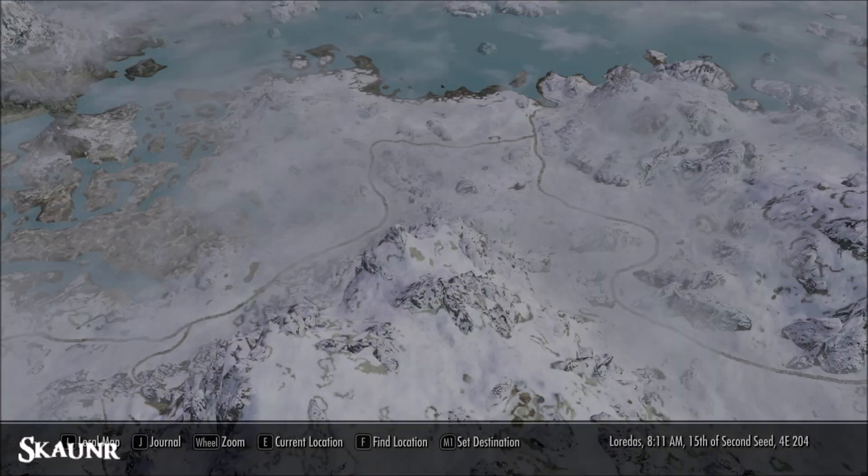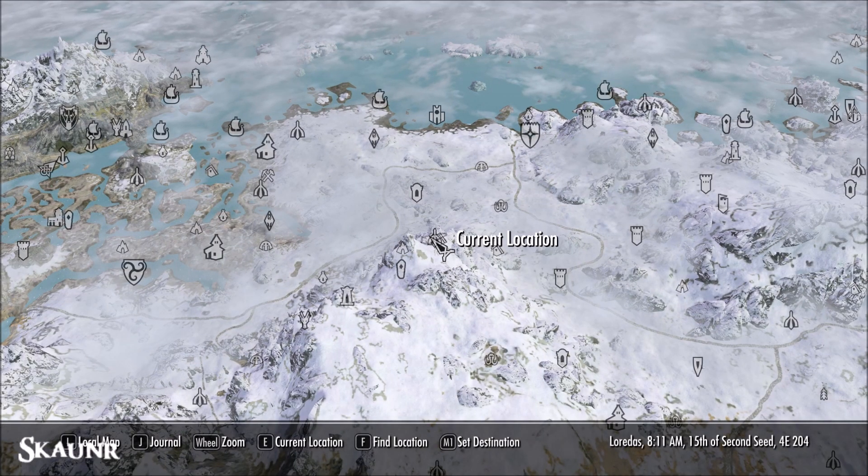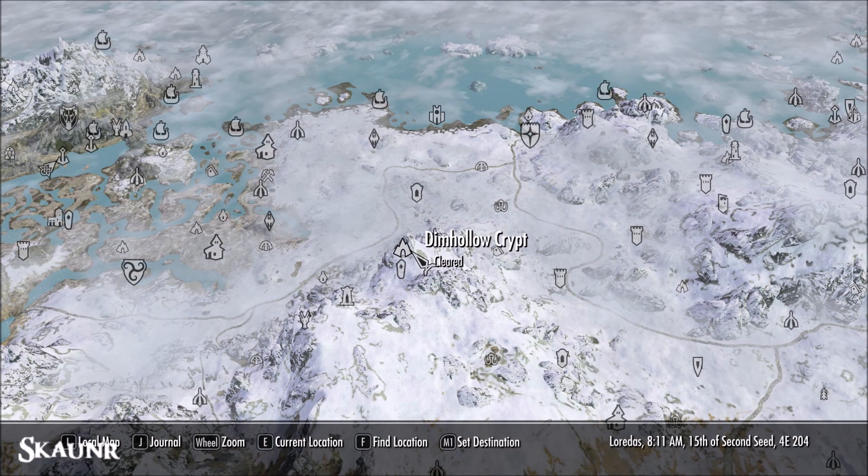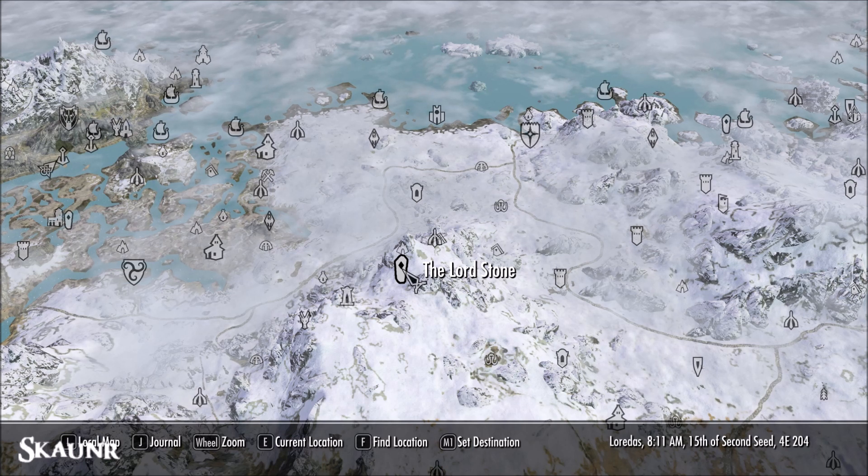I'll show you where we are — in the middle of Bloomin' Nowhere, not really. There's a Frostmere Crypt, so it's not far from there. And the Lordstone — that's where you'll get the key. It's in a barrel. You can't miss it; there's only one there.